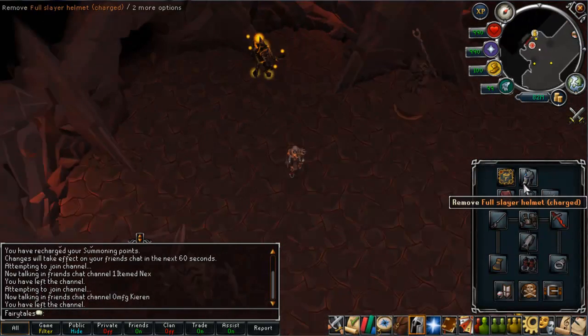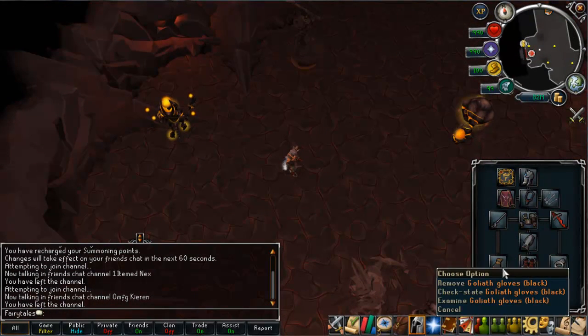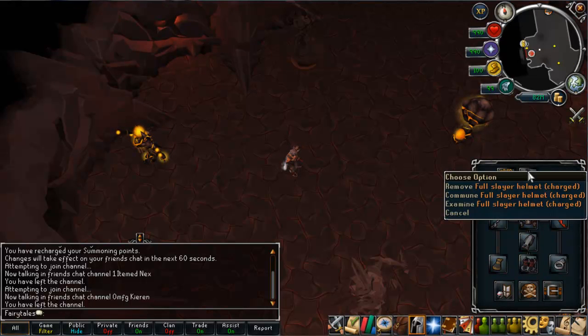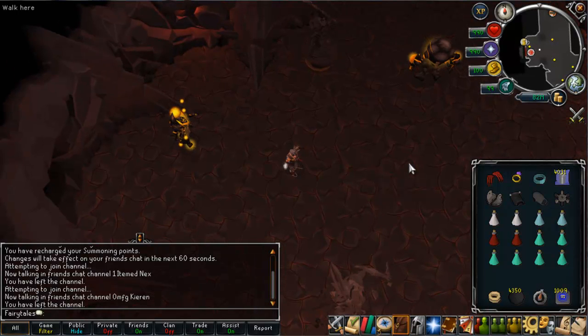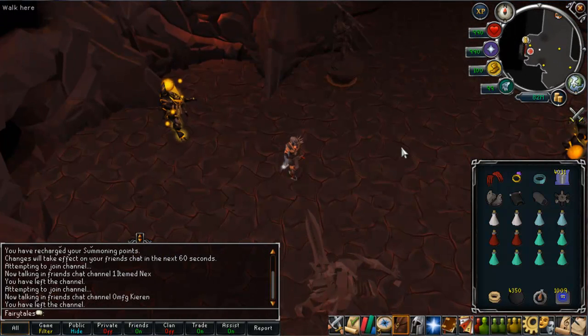For the gear you just want your regular melee setup and obviously your rapier. Your gloves can obviously just be barrows gloves if you don't want to waste goliaths - it's just the general setup as long as it's obviously the slayer helmet. Your summoning familiar is really important here - this is the reason that they are in a multi-combat zone, however you cannot use your cannon.